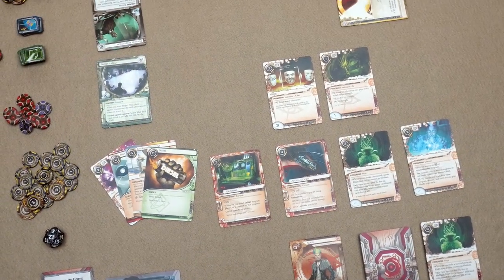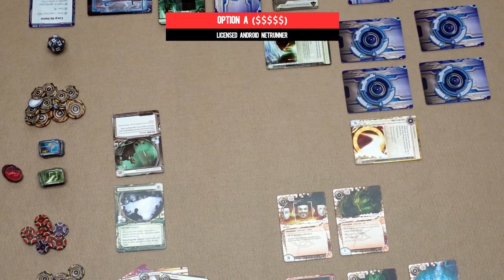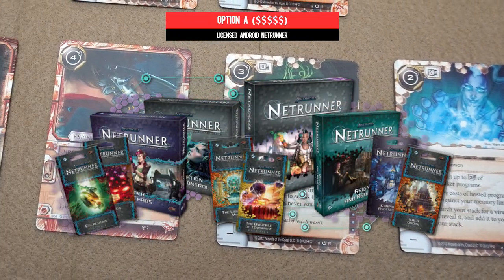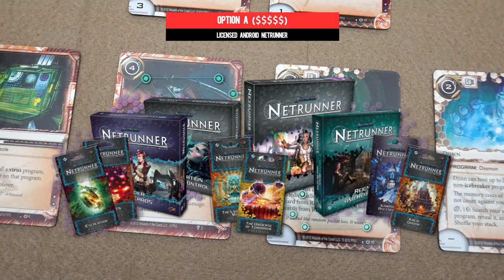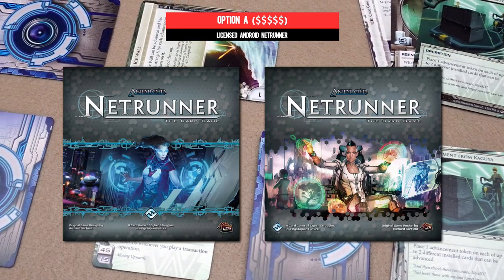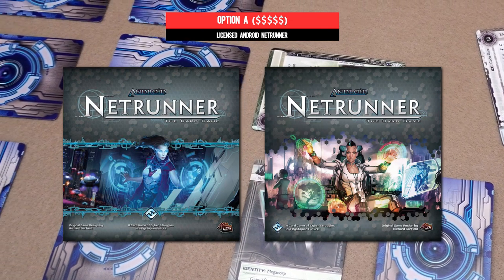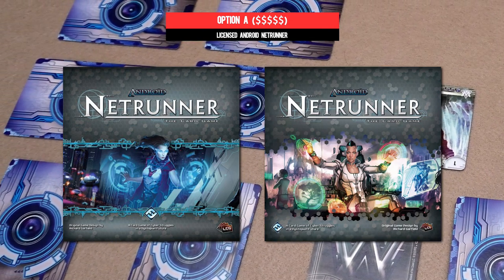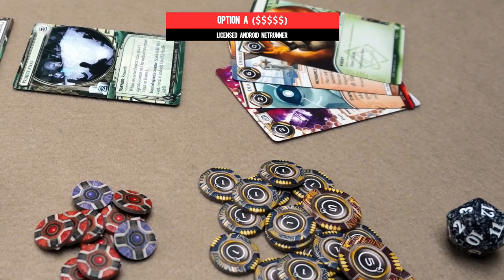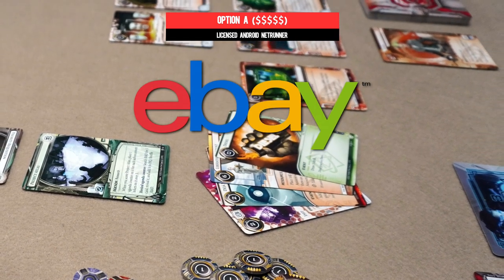Option one then, the expensive way, is obtaining the original products in paper form. As with most of Fantasy Flight Games' LCGs, these came along in core sets, deluxe expansions, and smaller box expansion cycles. The two core sets — the original released in 2012 and the revised in 2017 — have all you need to make interchangeable decks for each of the runner and corp factions, and it's still not that painfully expensive picking these up on aftermarket sites like eBay and Facebook Marketplace.